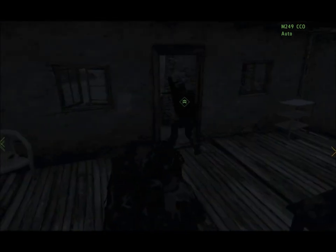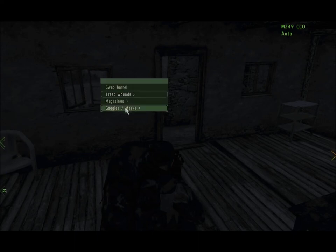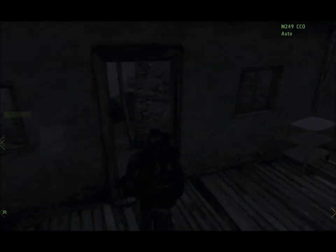Use your night vision if you want to. Fanko, you and Minty take the compound in front of us, and Joe and I will take the compound to the left. Got that? I'll take this two-storey building to our right. Negative on night vision, I'm not carrying them. You don't have night vision? Nope. Minty, on me. Come to me.